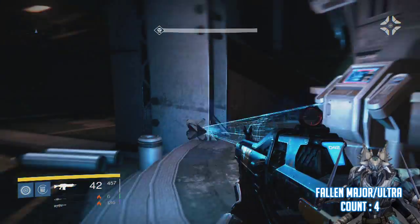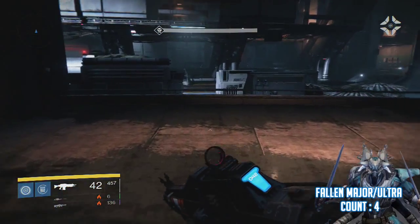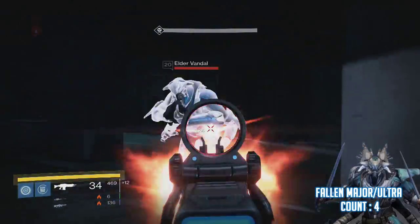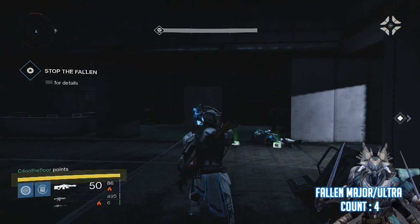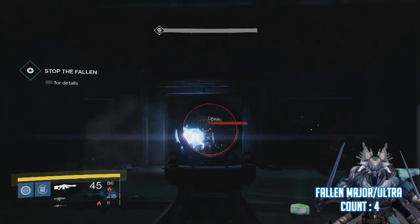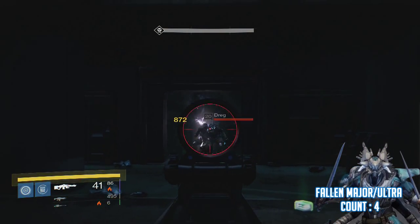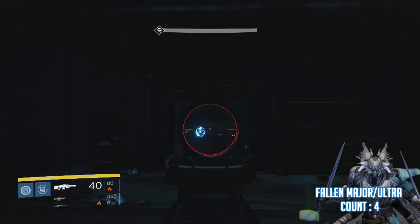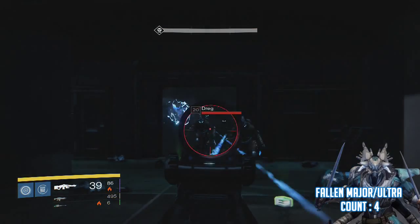After it started you run back - that's where they will spawn. And then you will see a ton of mobs. There will be 2 fallen majors, 2 vandals I believe. So we got 1 captain from the beginning, Simiks Tree, and 2 other vandals - that's 4. And then we'll get 2 vandals here, that's 6.